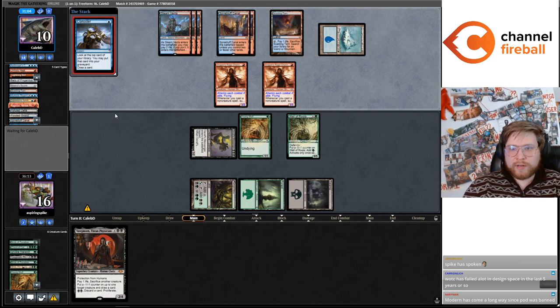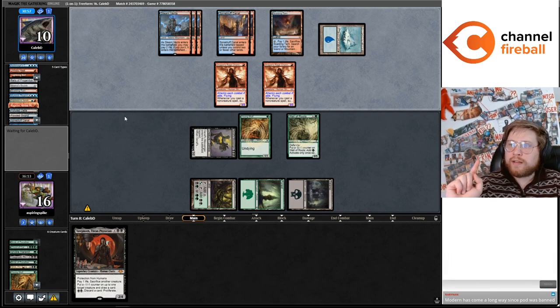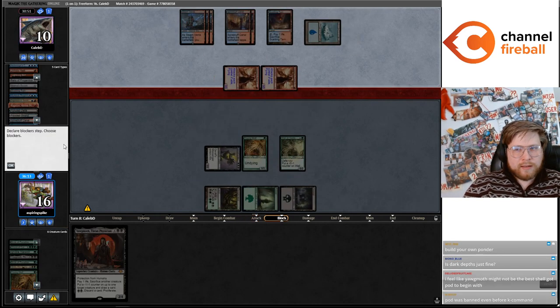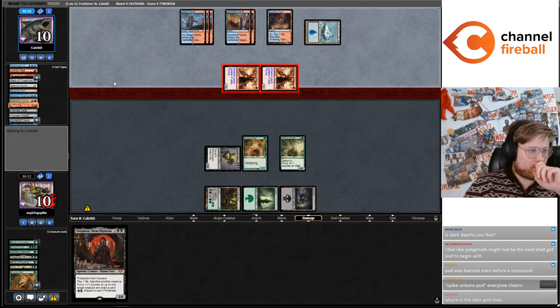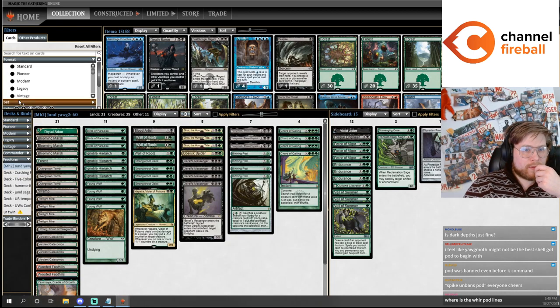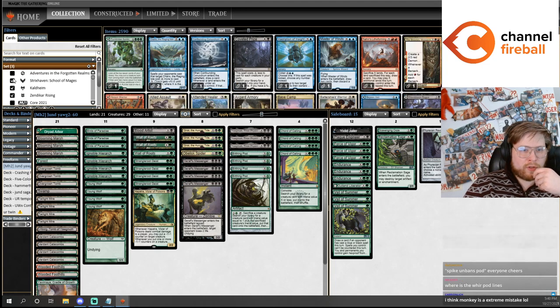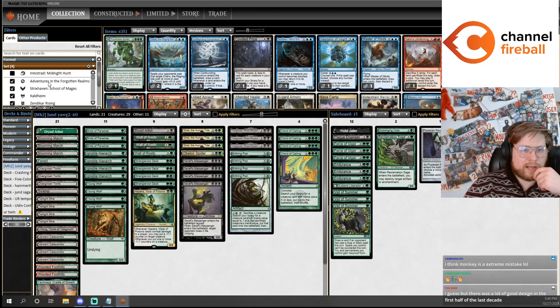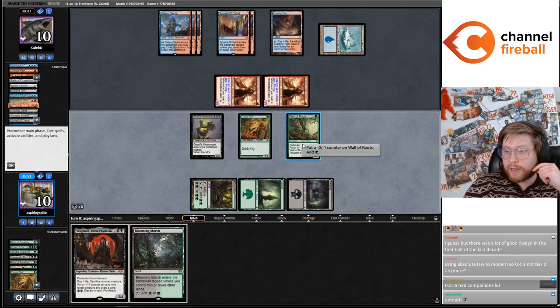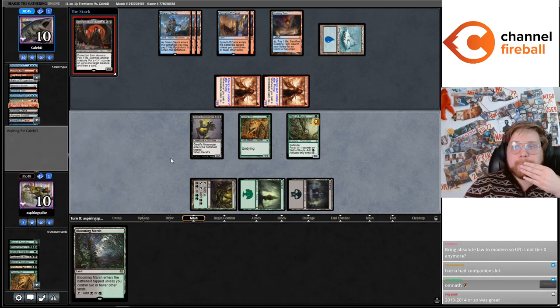Wizards has failed a lot in design space in the last five years — yes, I would say that's definitely true. But specifically the last year has been pretty good. We were talking about when the dark times ended — I think it was Ikoria or the core set after that was the last pretty badly designed set. I think Zendikar Rising was the start of the good times — Zendikar Rising, Kaldheim, Strixhaven, Adventures in the Forgotten Realms, Innistrad: Midnight Hunt, and Modern Horizons 2 have all been really well designed. Obviously none of them are perfect, but pretty good.